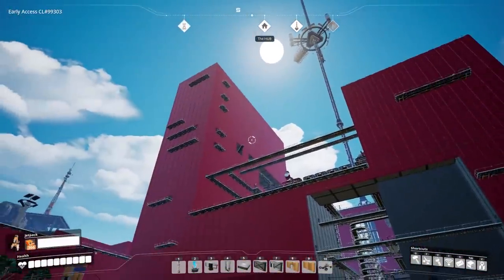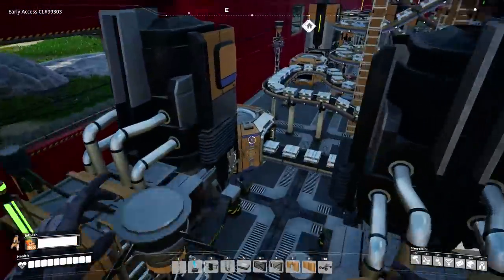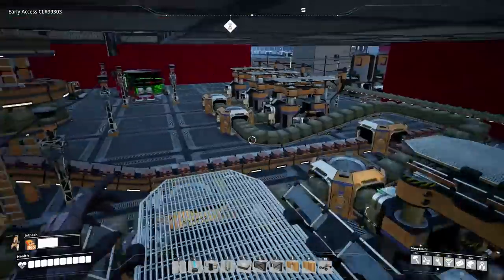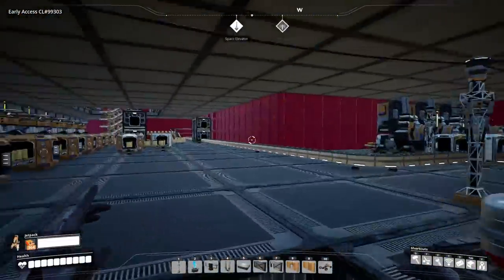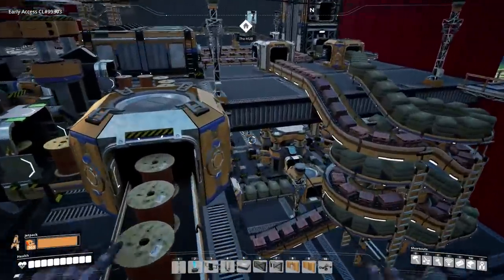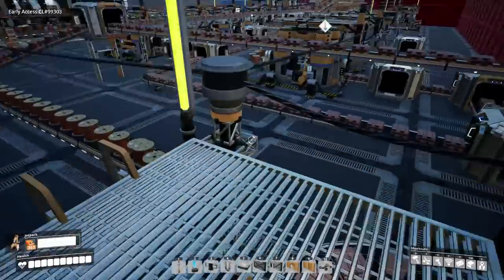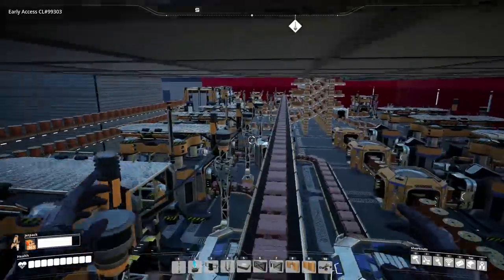This is kind of where all the magic began. Generally speaking, the ground floor is just a lot of basic processing — we have our iron, we have our copper, and we have some concrete over here. Just the usual, nothing special, I'm sure you've seen this a million billion times. But then as we go higher into the tower, things get a little bit more complicated because we obviously have to process the iron and the copper and everything else. So this is my wire facility.